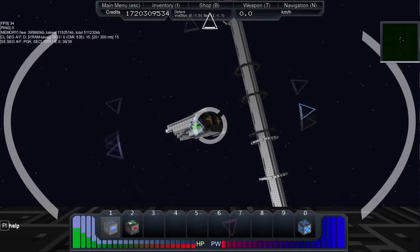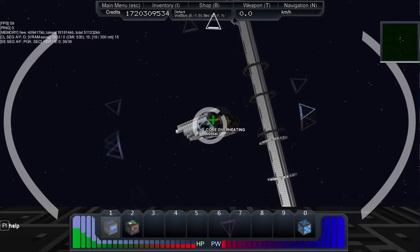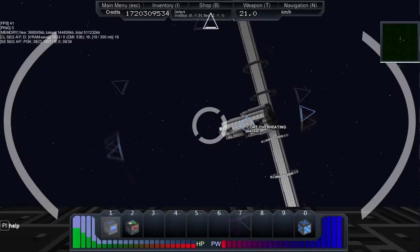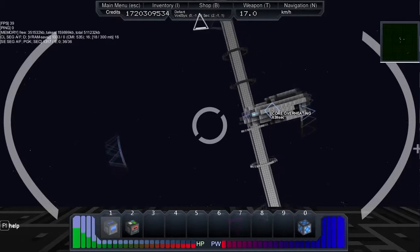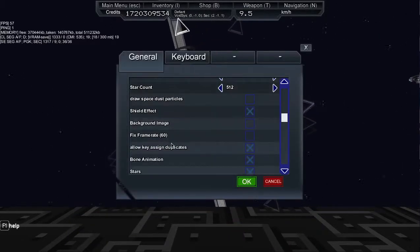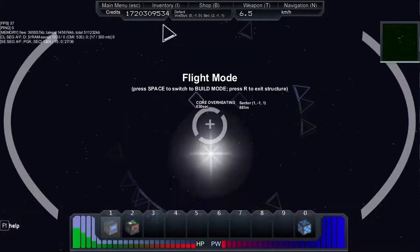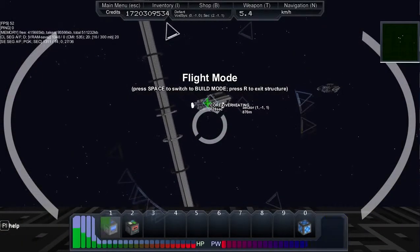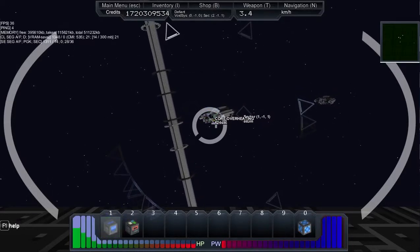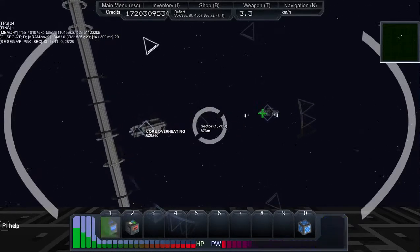So I'll just aim for the core from here. So that did not take very long. If it was coming at me... I'll just go ahead and drill into it. Are our shield effects off? Shield effect is on — that was weird. Just tears it up. I'm not even sure that the shields are on in that thing.